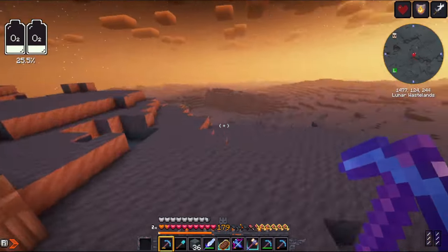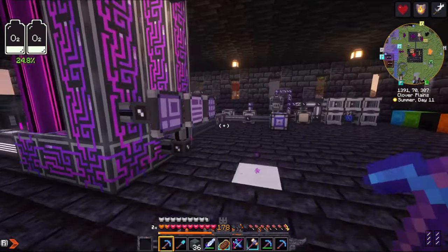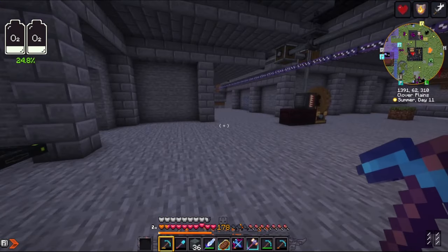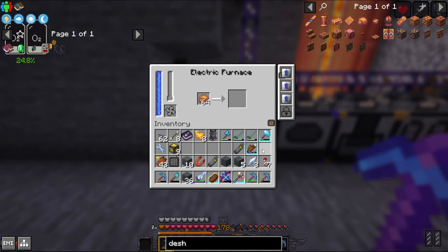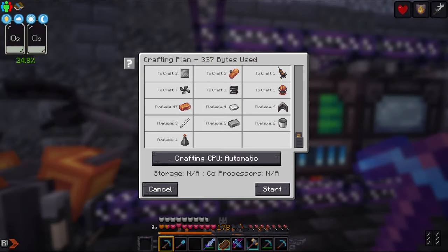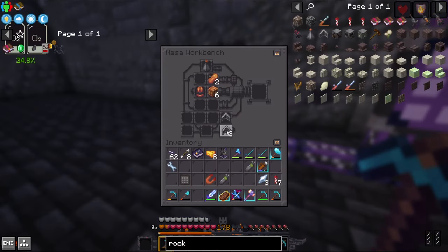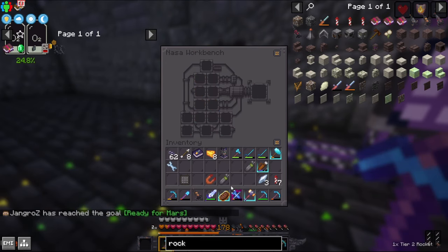Our waystone is in here. Let's see if we've got enough Desh. We've got plenty of Desh. Let's cook up a stack of it in our electric furnace — that's nice and fast. By the time we get up here we should be able to craft a tier two rocket. We've got all this stuff — start. It's crafting these plates. We get four fins, an engine, two tanks. Tier two rocket. Ready for Mars.